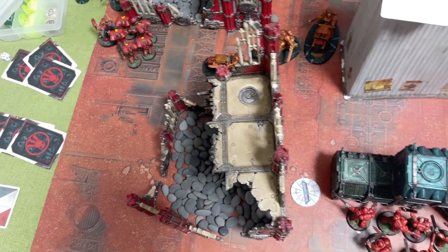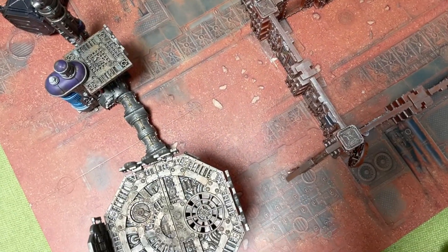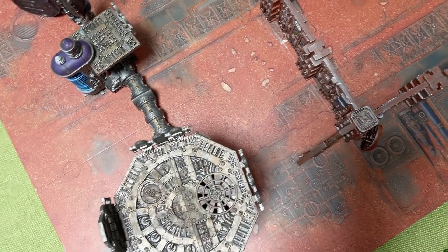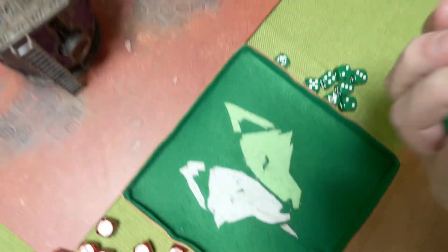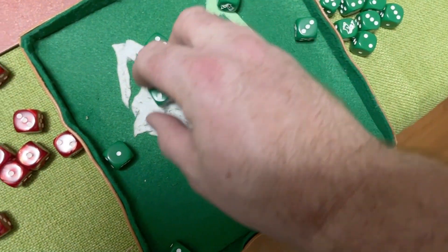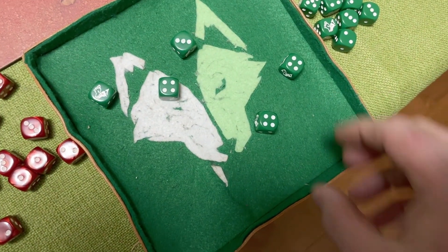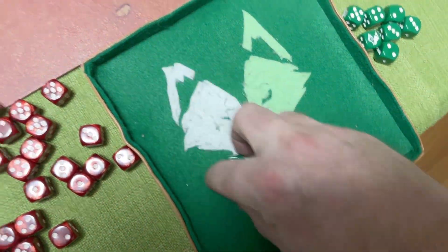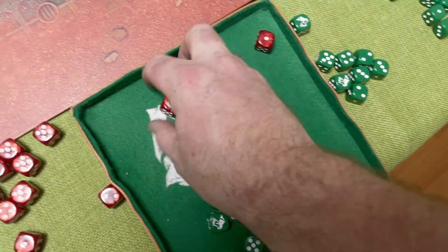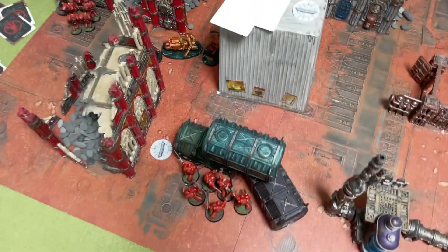Starting with the shooting phase - the banks will shoot into the jump marines. Hitting on threes, then fours, with Armour of Contempt giving three-up saves. Just a single one takes a wound. That was not as good as hoped.